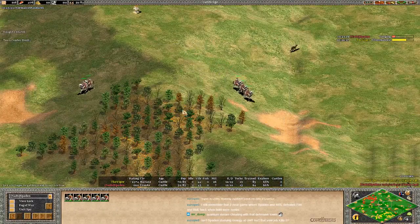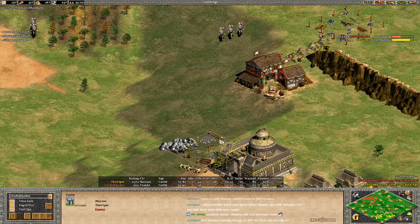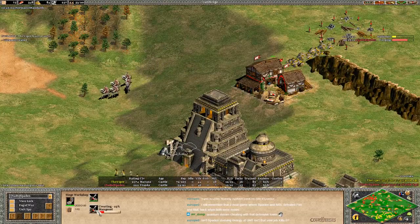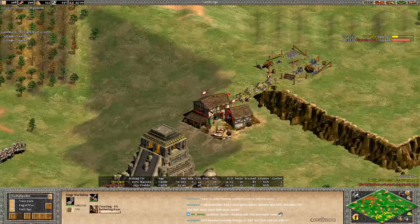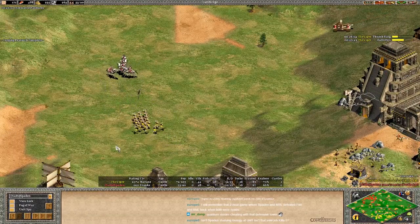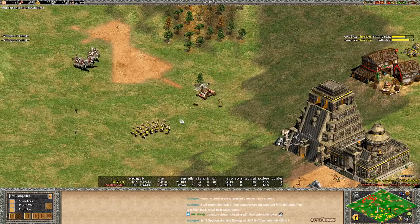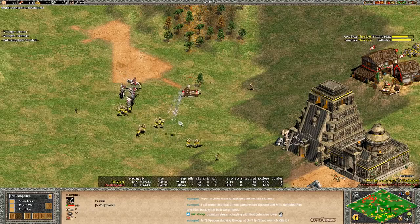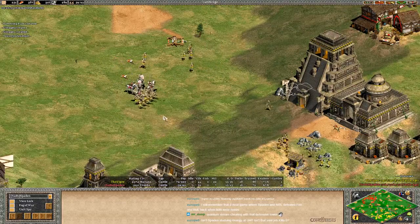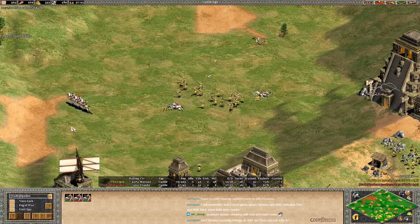Red player has plus two defense and the equivalent of Bloodlines since he's Franks, and will soon have plus one damage. These knights are gonna run in but they're gonna be just a little too late to deny this castle. Spaden's gonna cancel the mangonel — he can send the first one to defend this TC, and he got a little lucky. Viper might have been able to kill it with his castle. Plus two, plus one crossbows for the moment. Spaden is going to run from those, doing a pretty good job to stay out of castle range.